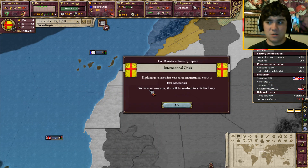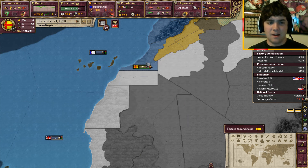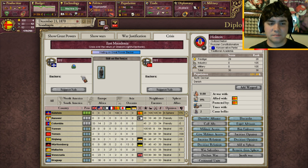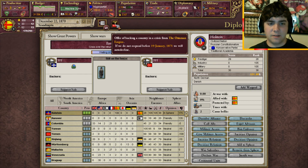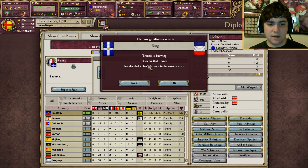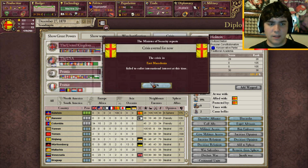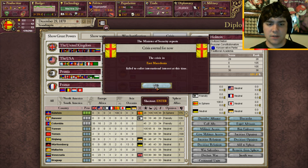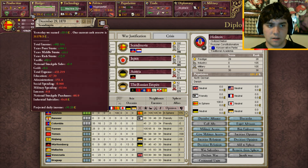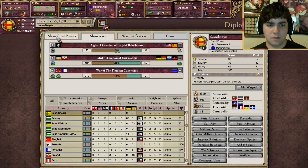Too bad they don't have this cool map that we have access to. International crisis? Greece wants to acquire East Macedonia from the Ottoman Empire. I'm just going to wait it out a little bit. I'm definitely not going to help the Ottomans here. France has decided to back Greece. Let's just go with - crisis averted. I hope we didn't lose any prestige or anything. I think we were at 300, so no harm, no foul.